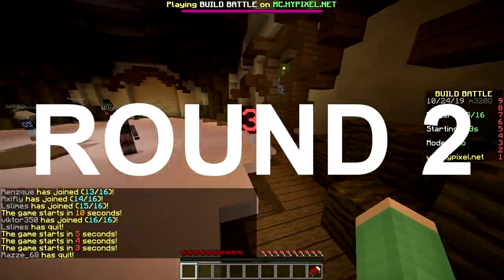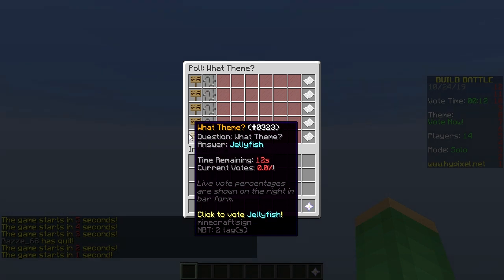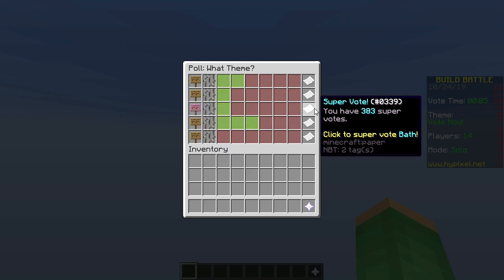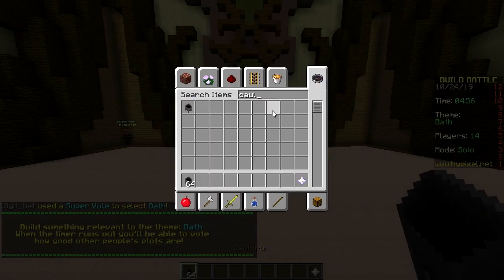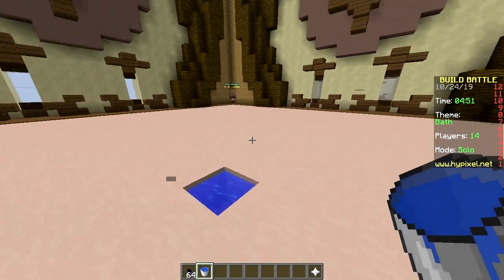Second round, baby! Only one block — fly, flag, bath, helicopter, jetty fish. Which one of these themes? Bath, I guess. I want bath. Okay, I'm gonna do a cauldron with water, or should I only do water? Bam, I'm done.